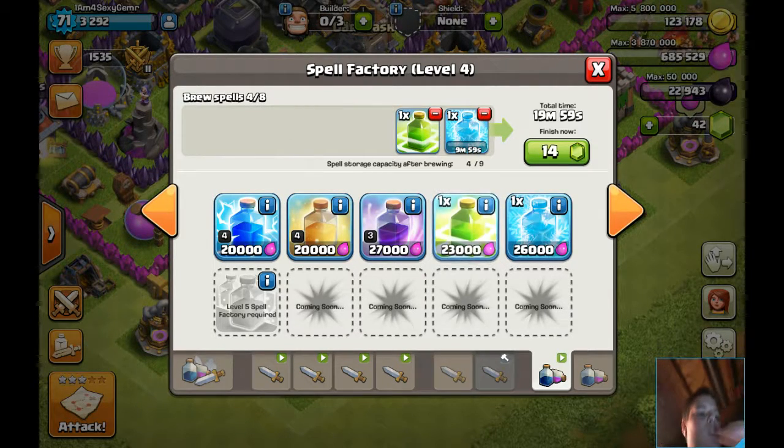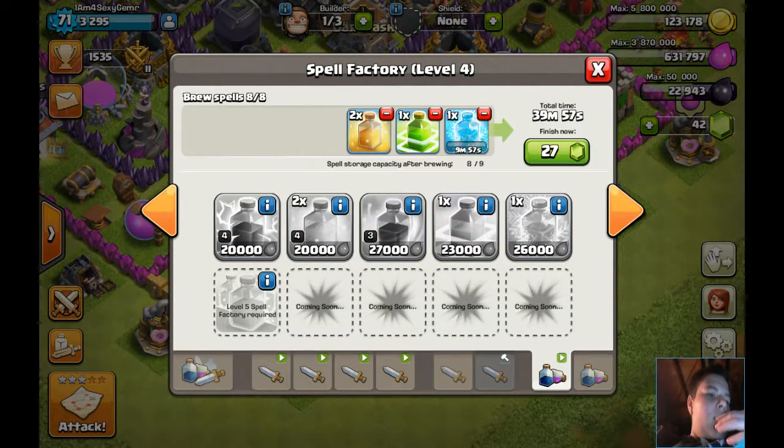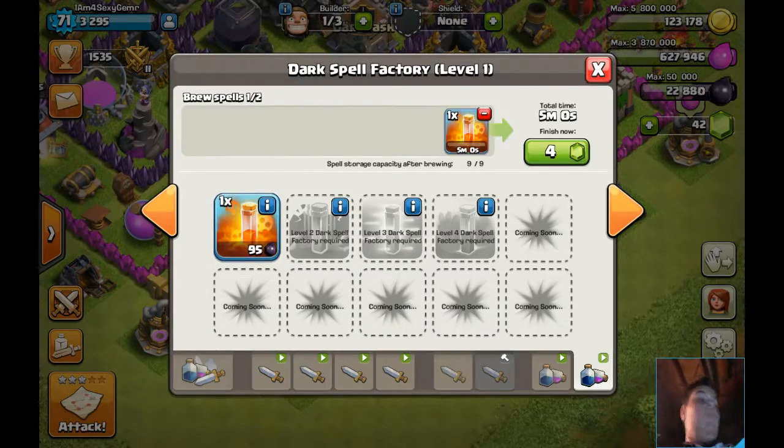Let's train up some spells: a freeze, a jump, two heals, and a poison — because I don't have anything else.